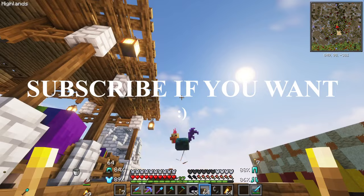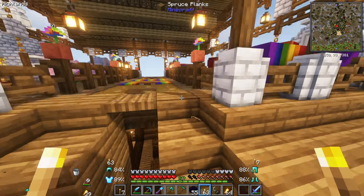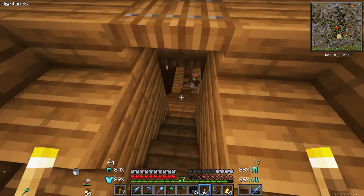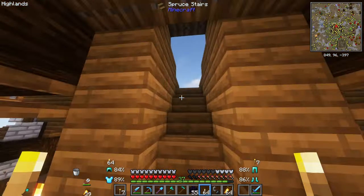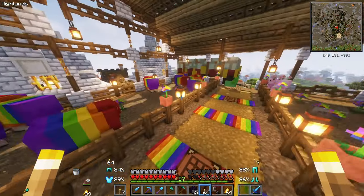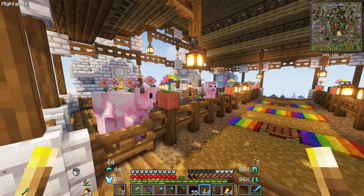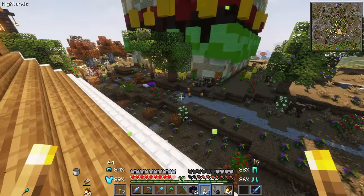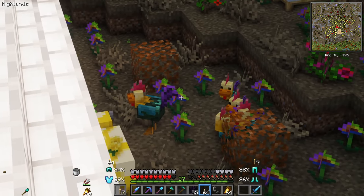We are back right on top of the barn that we made in the last episode, and we got a lot of stuff going on. There was a guardian villager up here, and I also have some chickens that came up here too. These rainbow sheep are pretty loud. If you didn't watch the last episode, feel free. We got all of the animals imaginable in the area, and it's hilarious. Look at these chickens - they just follow around their mom. It's awesome.